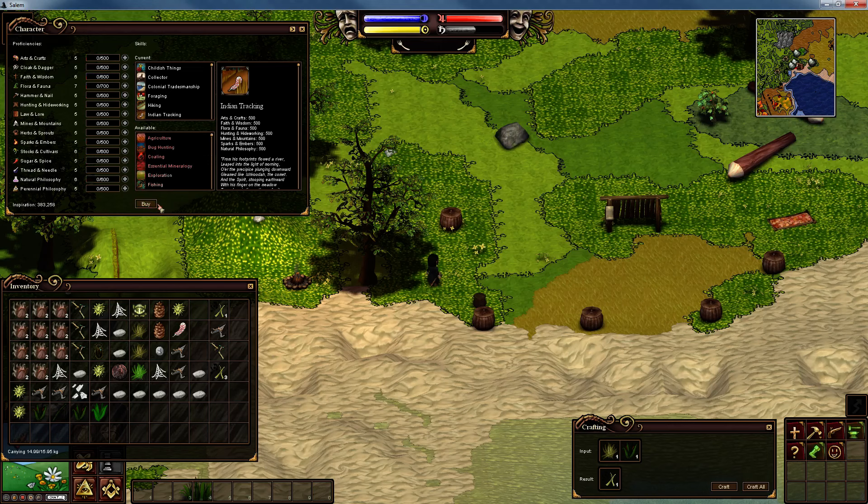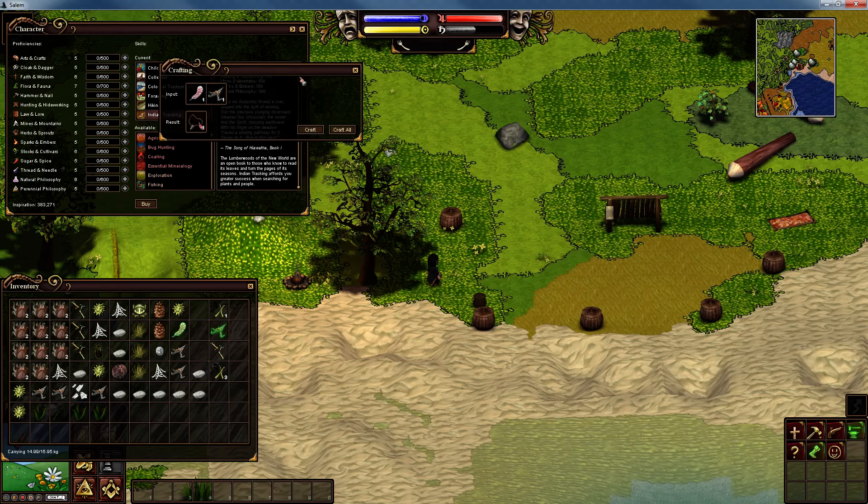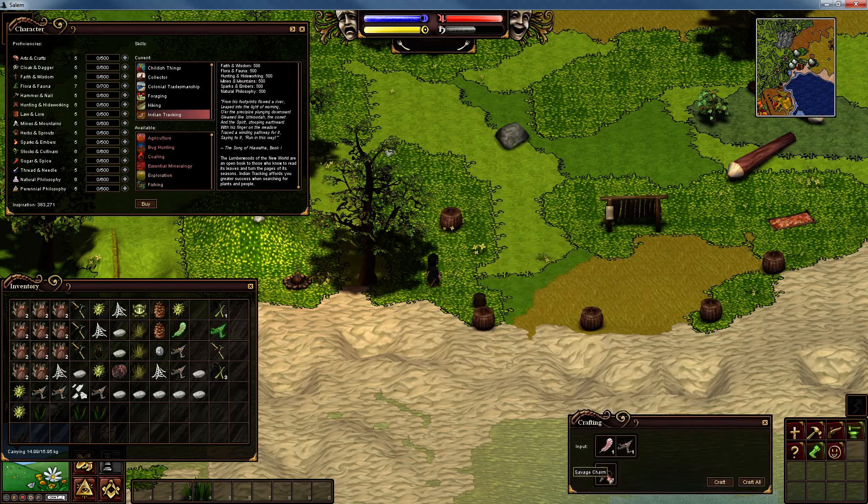Oh I do love that jingle! Now that we have Indian tracking, it not only affords us greater success when searching for plants and people, but we can now make a new inspirational called the savage charm. This is important because we can sell this in Providence, which we're going to do before I wrap up this episode. We have one feather and many arrowheads - let's craft it.